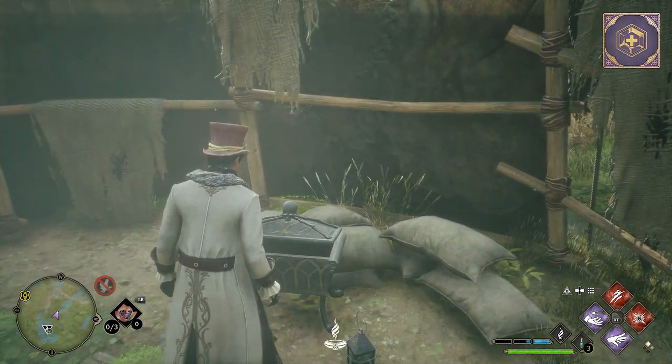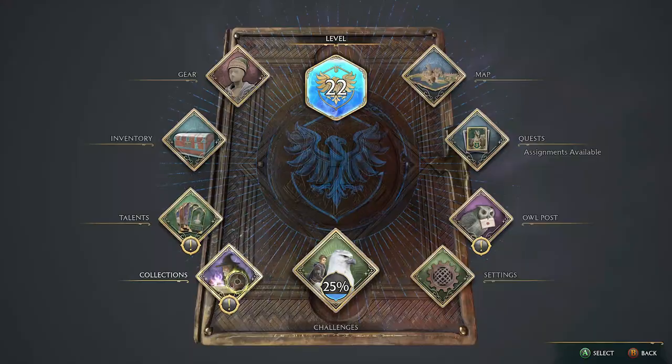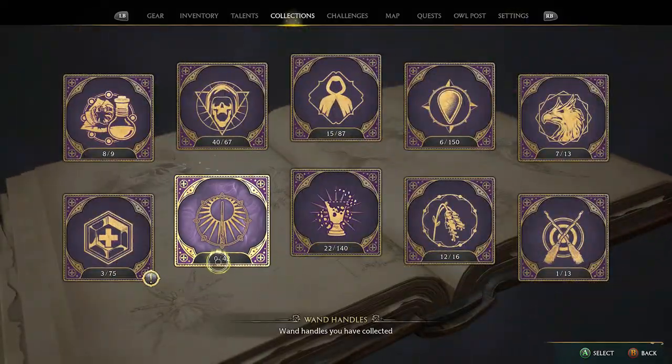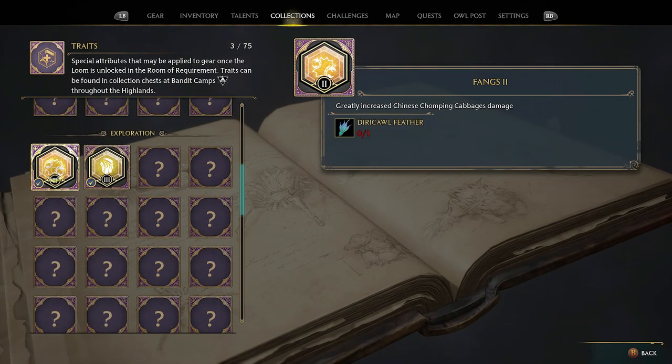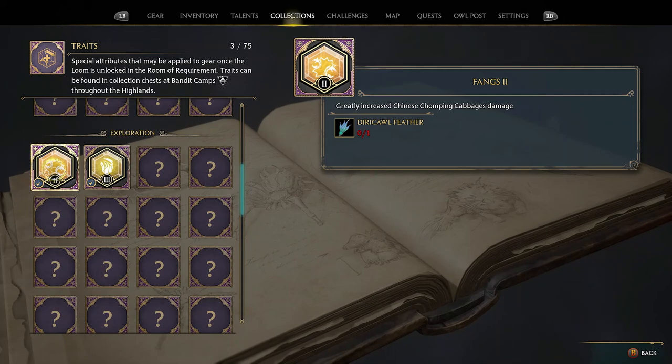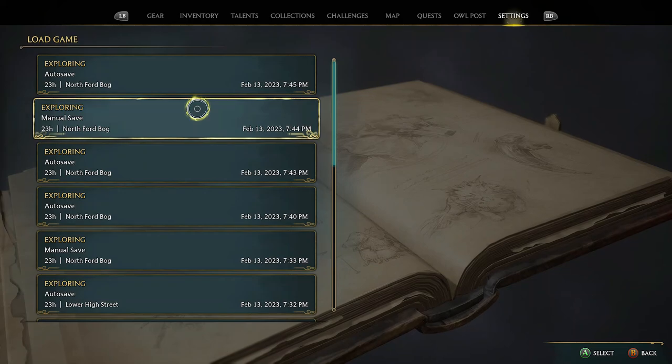After that, you can collect it, and hopefully you found that nice. Remember, you can always check it out in your collections to see exactly what it is that's been unlocked. If it's not what you're after, then just go back to your save point and load that one up. Rinse and repeat to your heart's desire until you get your hands on something that you're after.